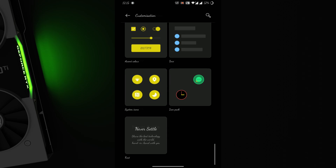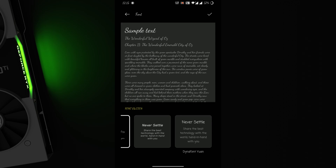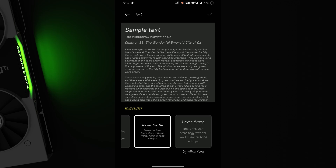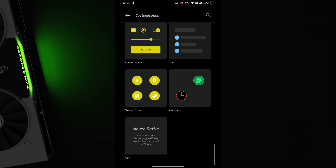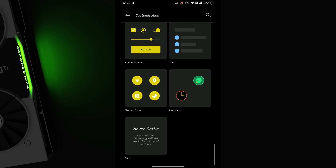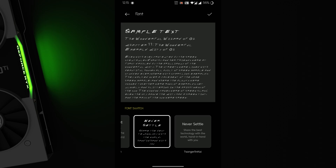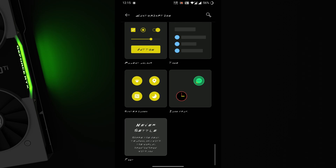The only existing bugs as of now are with screen mirroring and some audio issues with Google Meet, which I thought I should let you know. Apart from that, it's a great cyberpunk themed ROM for your Mi A2 from the developer named Hello, Don't Panic. I hope you enjoy his work.